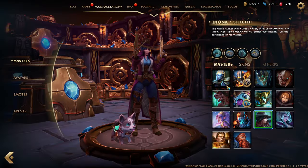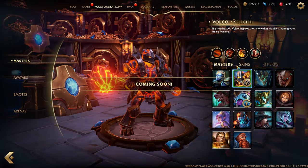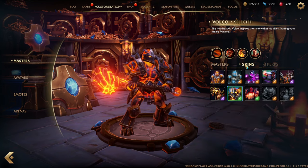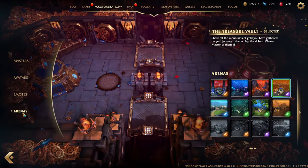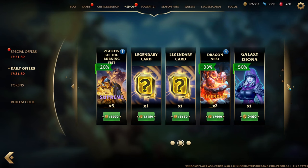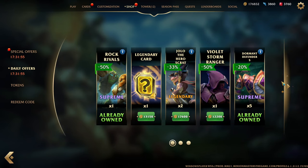For customization, you can select your masters, your skins, and perks. I think they're going to make customizable perks soon — not 100% sure on how that's going to work. And then on the left you got avatars, emotes, and your arenas. All that's still kind of the same. Your shop, which is kind of weird-looking in my opinion.